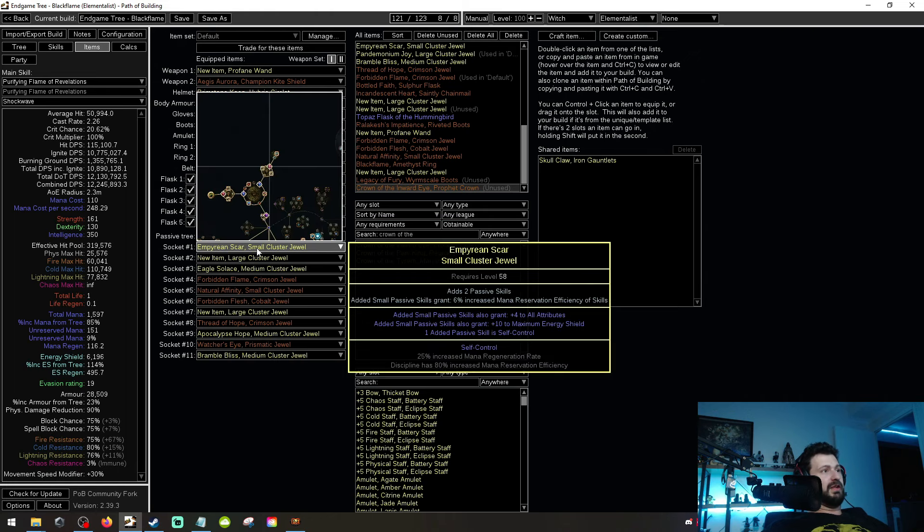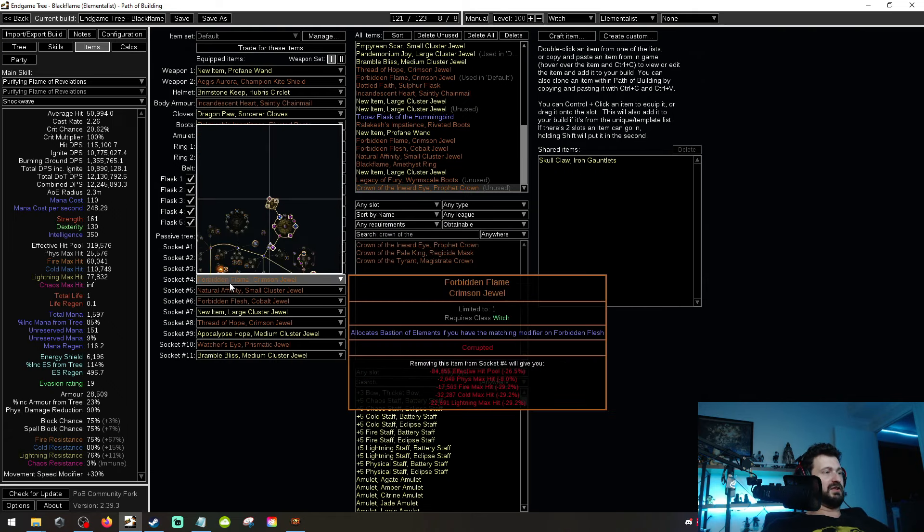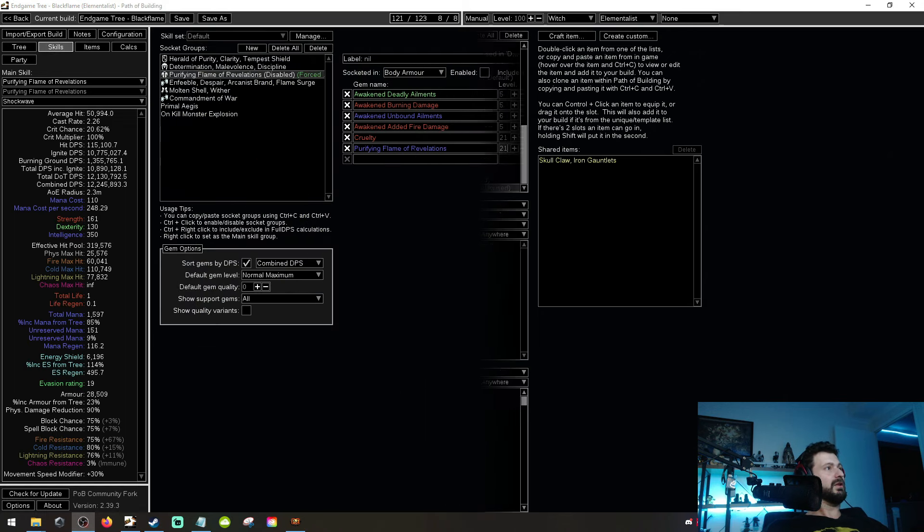From a cluster standpoint we'll talk about those as we go through the tree. That's it for the gear setup — it's not wildly expensive, but it is going to be expensive getting into the end game variant for 12.2 million chaos DOT. That's not too bad — if we look at my Vortex Ignite build from a few leagues ago when that was viable, that was like 8 to 10 million ignite DOT. So this is still pretty strong considering how tanky it is.